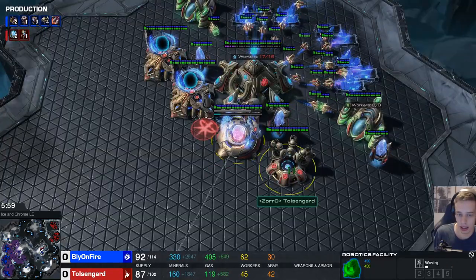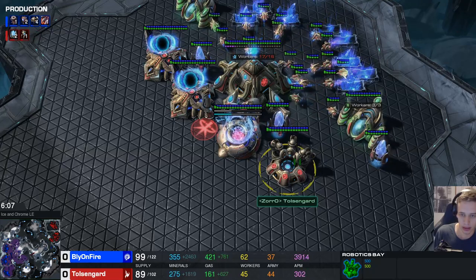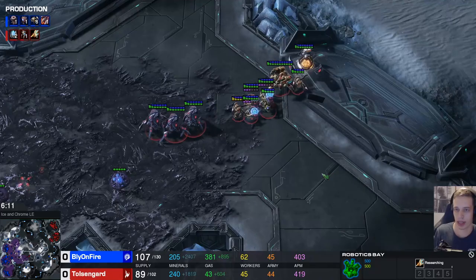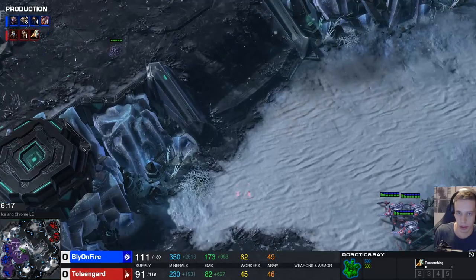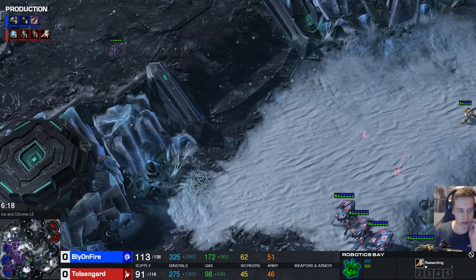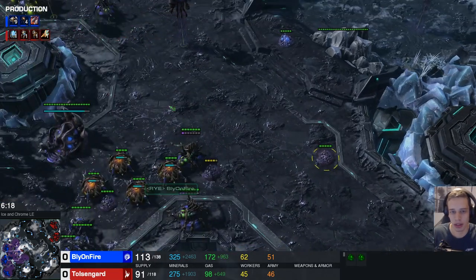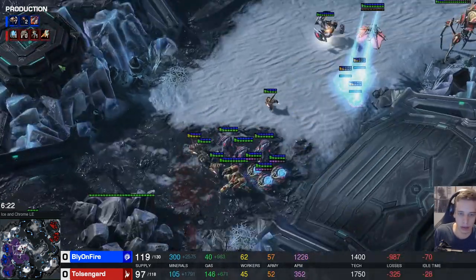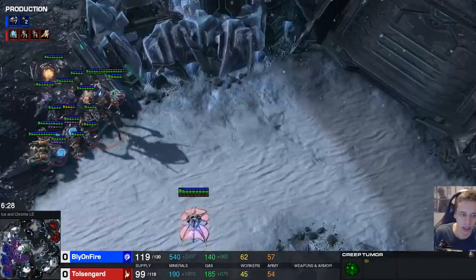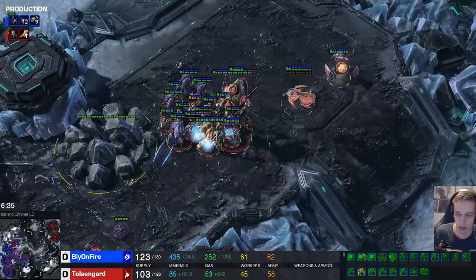Here I immediately start a second colossi and start Thermal Lance pretty quickly. Then you start with your attack. Always try to find a good angle for attacking - usually at the third base it's a nice angle. You can go here, but there's a very wide concave for my opponent where I don't really want to be fighting. Just clearing some overlords around the map - you can clear some active tumors as well if you want, if your observer is there.